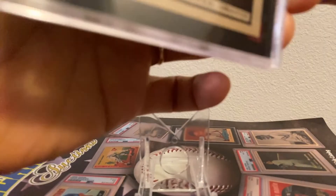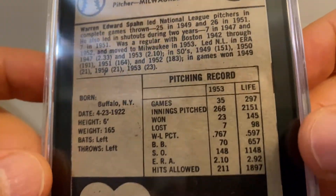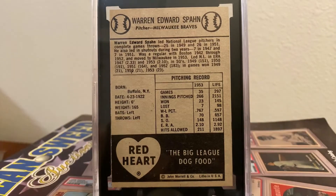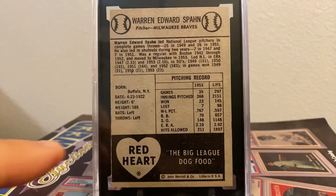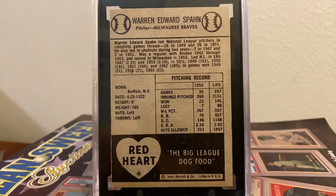They used some heavy-duty cardstock for these Red Heart Dog Food cards. And here's the back. Notice the back is off-center to the left — I've noticed that just about all of these are off-center to the left. Generally, where this black border will be off of the side of the card. And in many cases, the left baseball will be cut into as well.